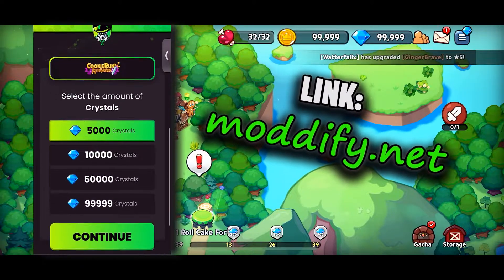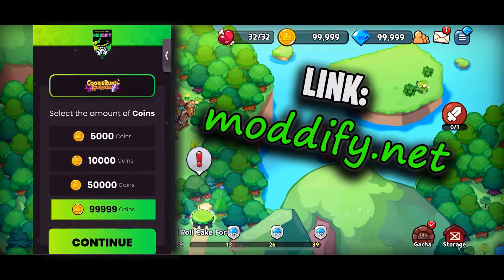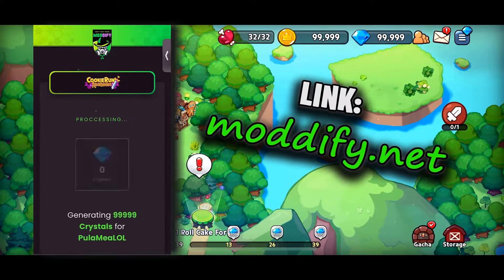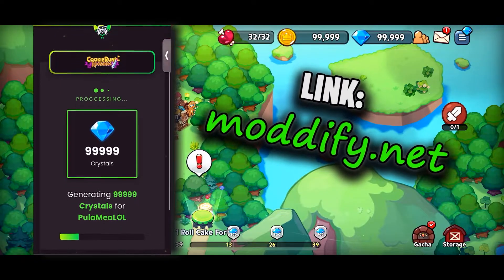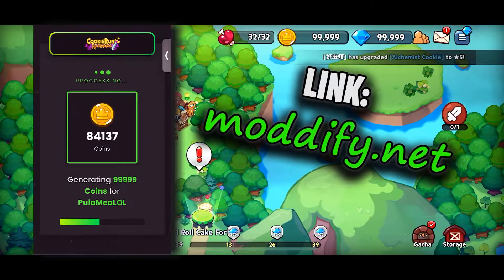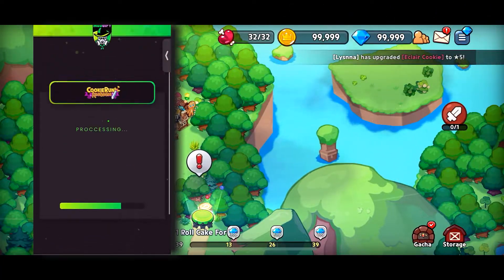Now just go ahead and select 99,000 crystals — it's absolutely free and it's absolutely safe guys. Tap continue again and wait a little bit, and that is pretty much it guys. After that, just close Kukiran Kingdom and check your account in only 2 minutes and you're gonna see all these crystals right there in your Kukiran Kingdom account. So that's pretty much it guys.